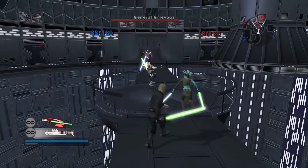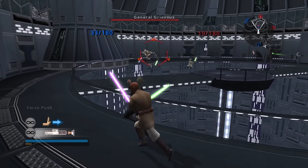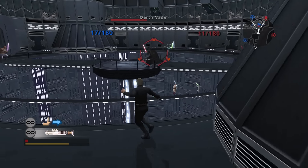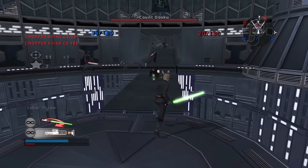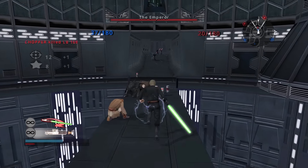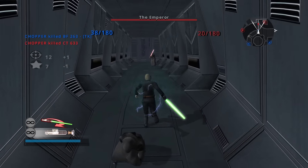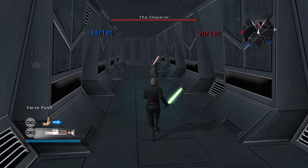Moving on to our next hero, we have Luke Skywalker — a very default, run-of-the-mill saber hero. He has the ability to saber throw and force push. While force pull is generally better, you can do some funny stuff with force push occasionally. He doesn't have many unique mechanics — you can do a cool-looking swing in the air, but it has a lot of end lag when he hits the ground, leaving you very vulnerable. His moveset is fine; he's a very average hero, just not one of my go-to picks.